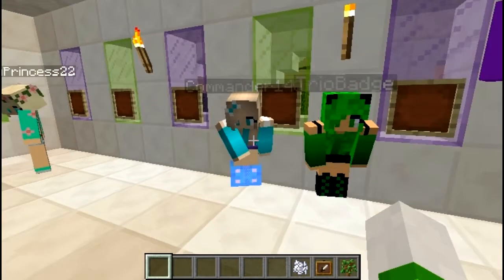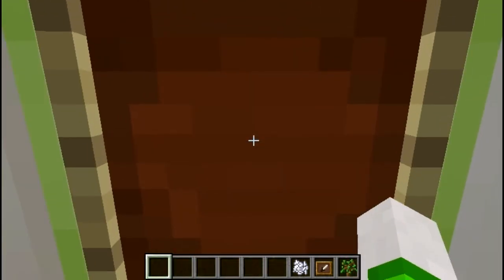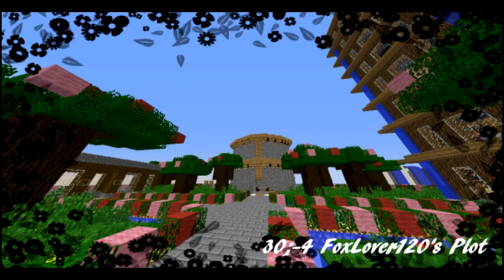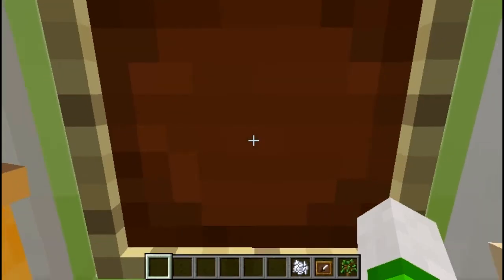Up next, by Trio and Commander — I think you guys are soul sisters — we have Foxlover120, who made this cool Hearts Day themed plot all over her plot. Her plot coordinates are right down there in case you guys want to go check it out. There's red and pink everywhere, amazing buildings, and of course their own little Hearts Day shout-out. If you see any names you're familiar with, give them a shout-out. It looks like a lot of work — thank you so much, Foxlover.